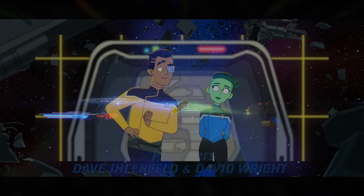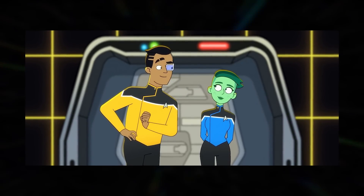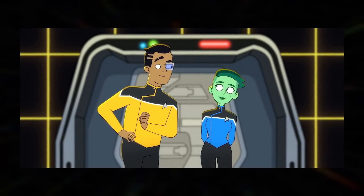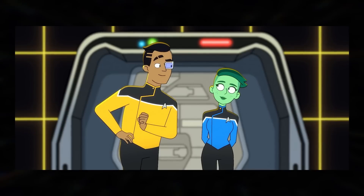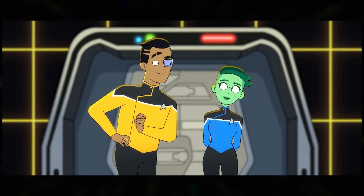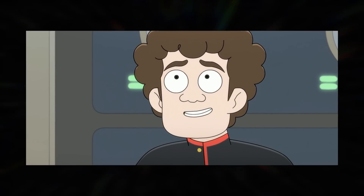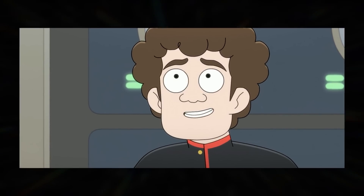The Lower Decks mission this week almost seems like the secondary objective, but of course it's our main one. I personally found Captain Freeman's mission more interesting than the other objective, which is dealing with a rampant power core and escaping a rogue holodeck program. We're also introduced to a new ensign for this episode, Ensign Fletcher, voiced by Tim Robinson, who is a bit of a hot-headed jerk to put it lightly.